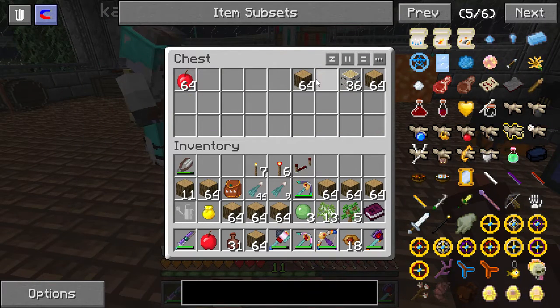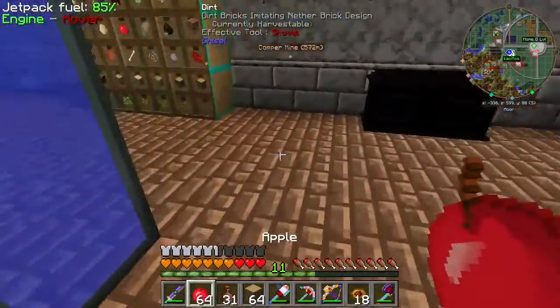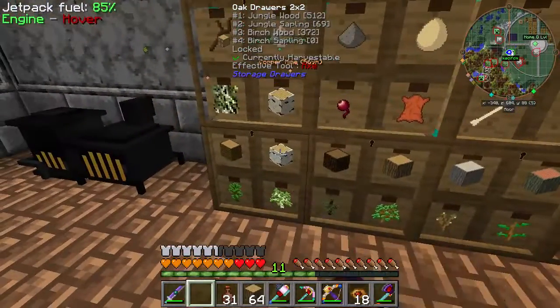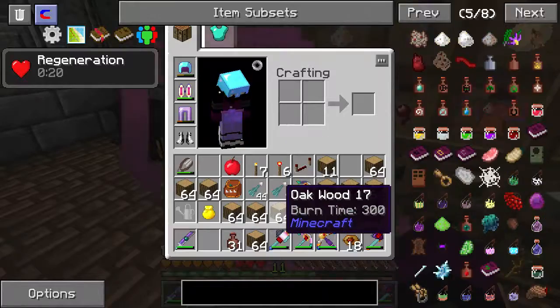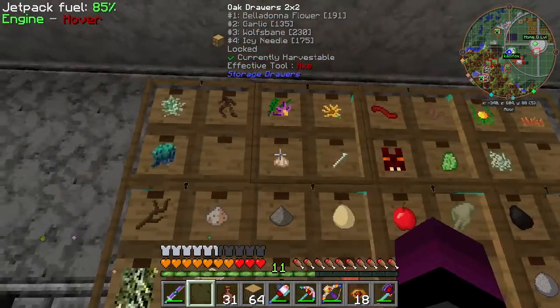We'll have to take the wood out of this or we'll overflow. The saplings aren't going up. Is it full? I need a diamond upgrade for it, really.